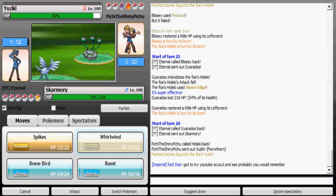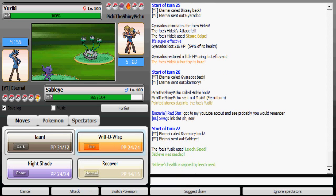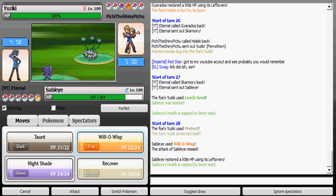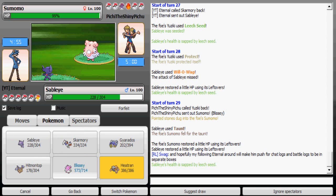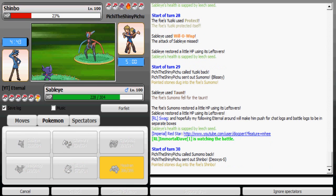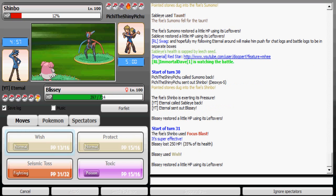He has Iron Barbs and Rocky Helmet so I can't really spin too safely — I'd take 25% damage from Iron Barbs plus Rocky Helmet. I can't burn any of his Pokemon so I'm gonna use Will-O-Wisp. He Protects, then I'll use Taunt since he's probably gonna stay in or switch to Blissey — and he does. I'm gonna go to Blissey since Hitmontop doesn't have any recovery, wish up, and he goes to Deoxys-Speed which I'm fine with since I can take any of its moves quite easily.